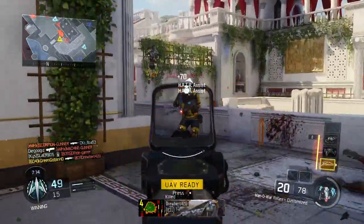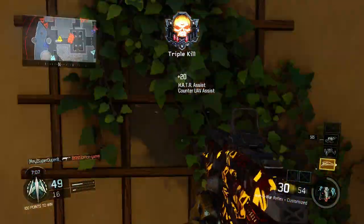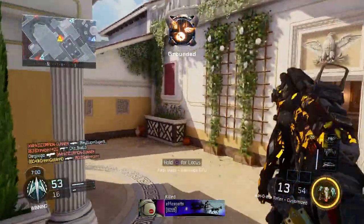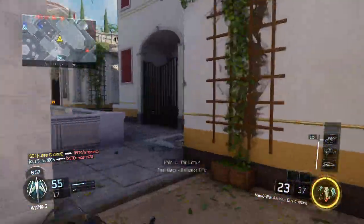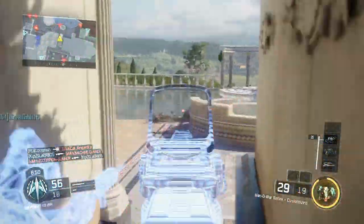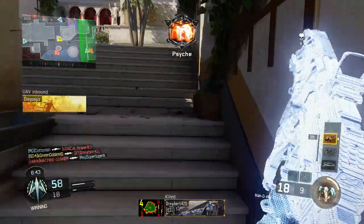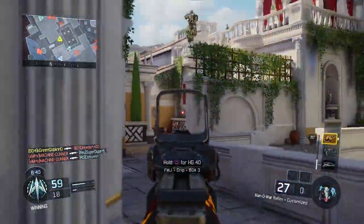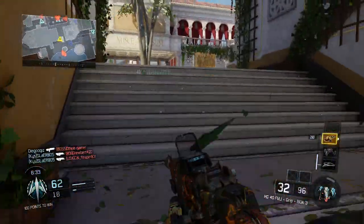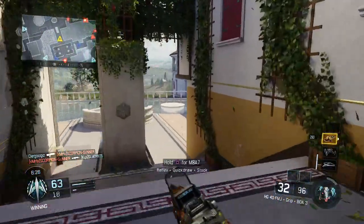I'm not always a fan of when developers remake maps differently. Raid had a modern feel and Empire has an ancient Rome sort of feel, which is cool, but I don't like the aesthetics as much as the original. The worst is when they take a bright-colored map and the remake has dark colors — like the Summit remake, which was dark and rainy. But this Empire remake is done completely well and is a very good map.